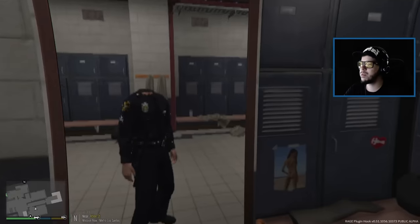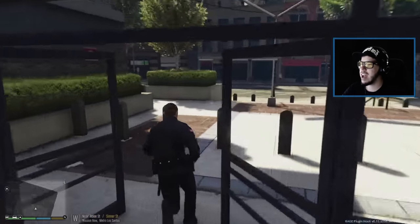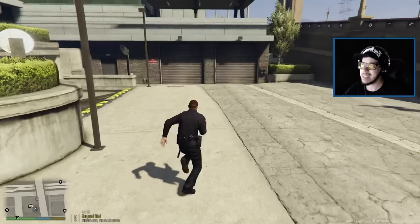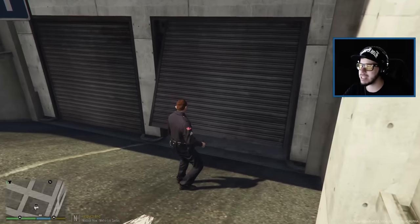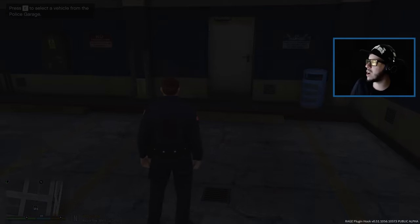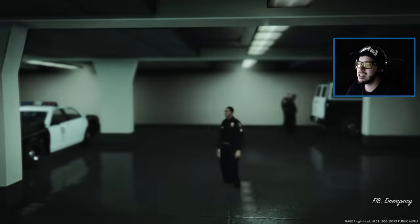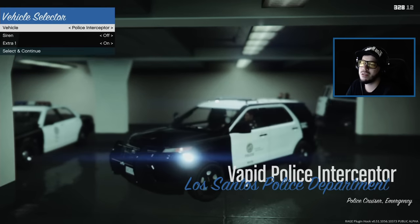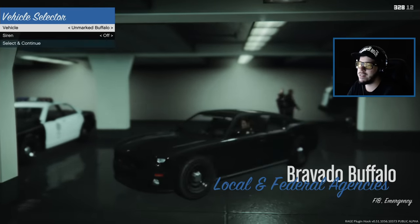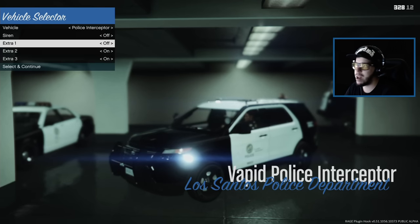I don't have a head - I have a head, April fools! Apparently I'm the headless horseman. We're gonna go get our vehicle. Let's go ahead and select our police vehicle. These are all the vehicles you could choose - you could choose a Harrier, a Hydra, anything you like. We're gonna go with a modded-in vehicle which is gonna be the Ford Explorer. A lot of police officers use this nowadays. We're not gonna put on the extras.